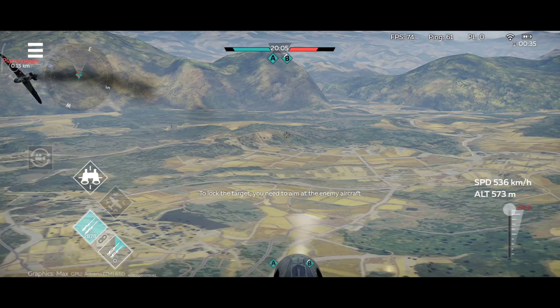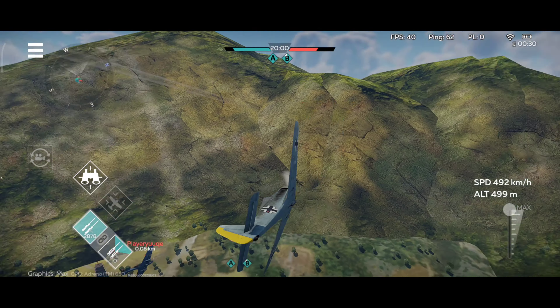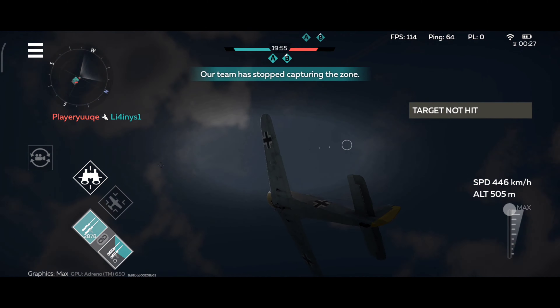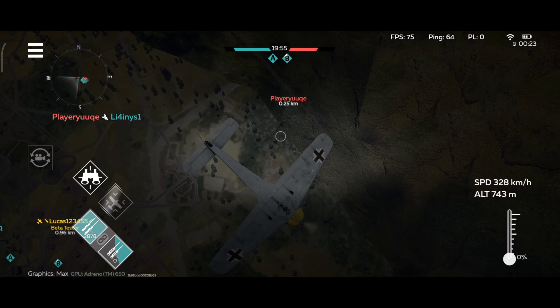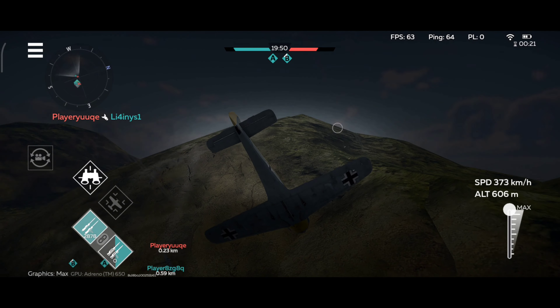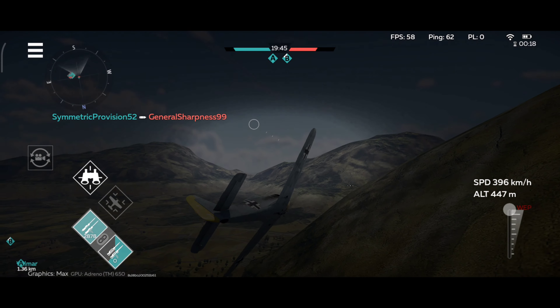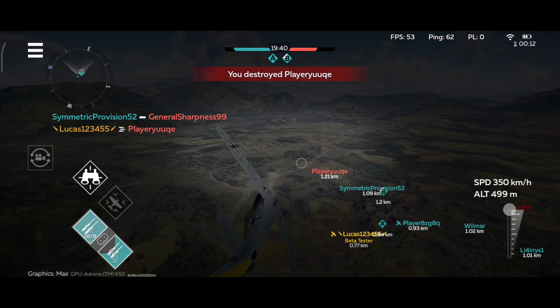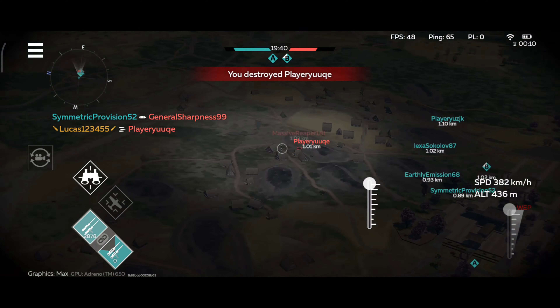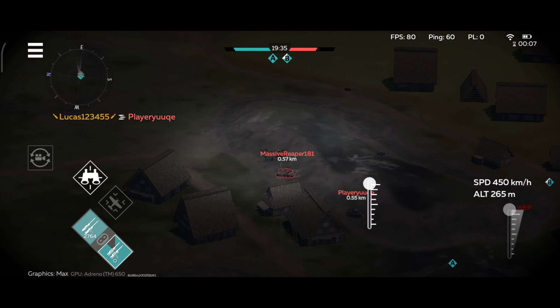When you have someone on your tail, maneuvering makes it really difficult for them to actually track you. That plane is burning — they took some damage. They might crash. Let me do a loop. Okay, there they are — let's not crash into the mountain. They're still moving around, but they crashed eventually. They did take enough damage — their plane wasn't able to maintain stable flight.